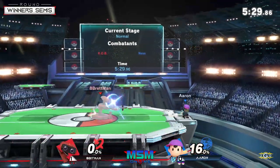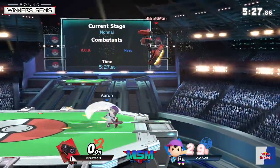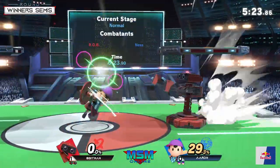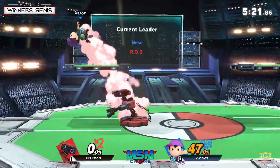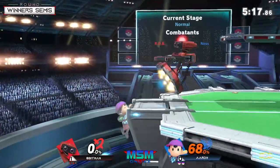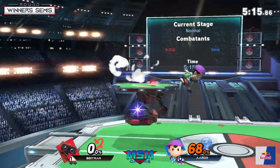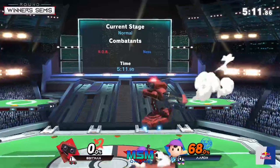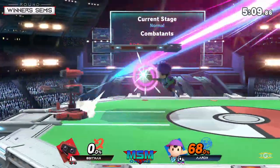That was actually so good — I haven't seen anyone DI ROB's neutral air like that before. He actually got under ROB after getting hit. Good pressure — Apeman's taking the jumps. Nice air dodge to the ledge; if he went low he might have died.